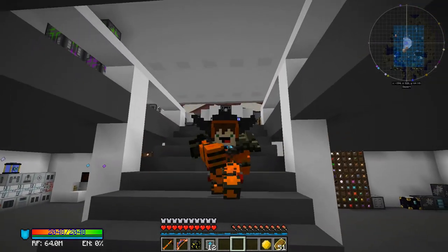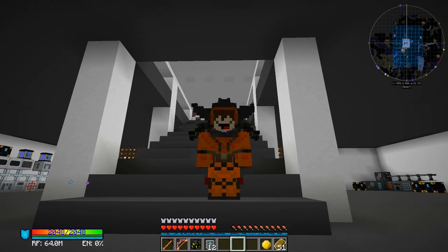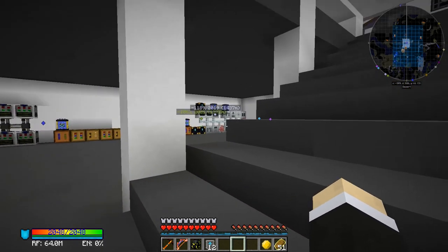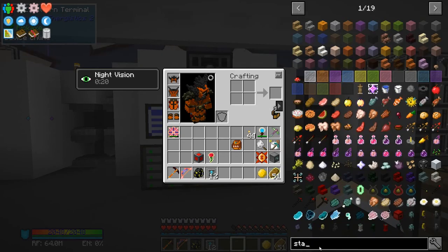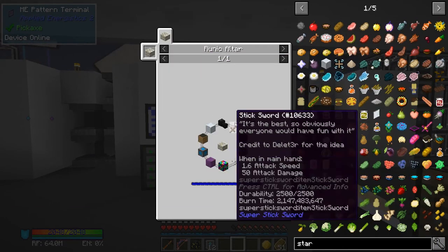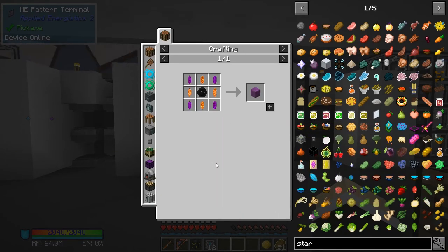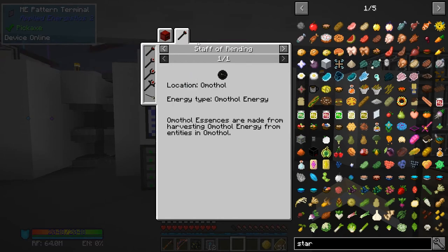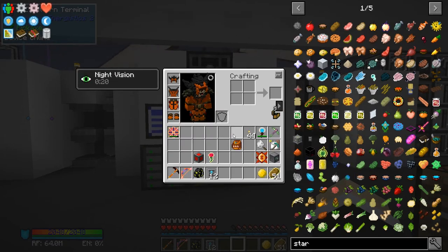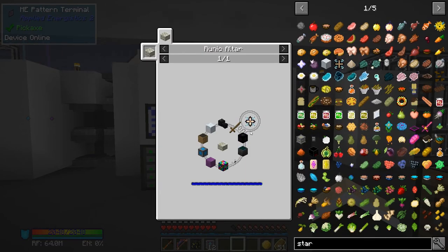What is up people, welcome back to another episode of All the Mods Expert. I hope everybody's doing all right. Today we're continuing to make our path towards our beautiful stars that we're trying to make. There are things I can already do, like the advanced crystal cluster will be another story. There's also the emetal which we need, and we need to go a little further into Abyssal Craft, which is pretty cool. And of course there is our stick situation.